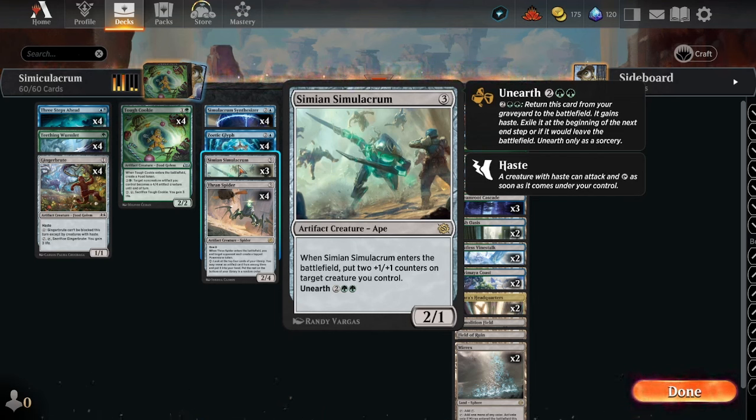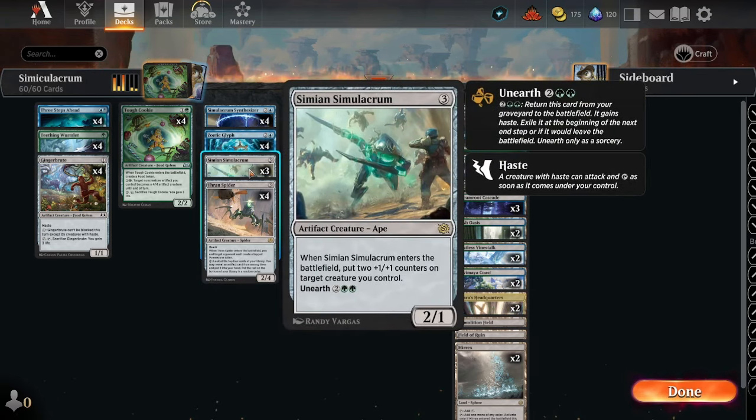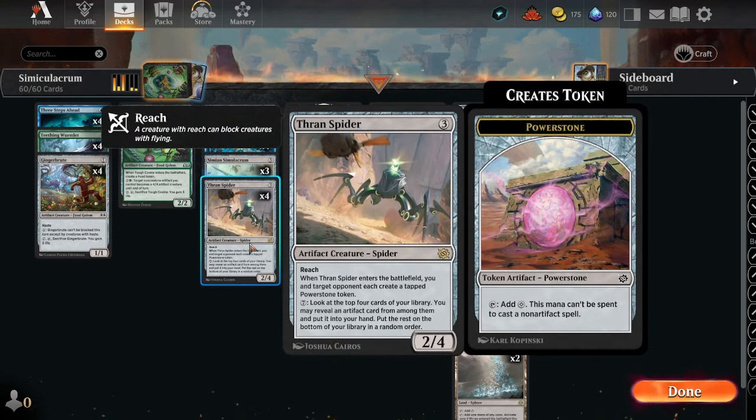Simian Simulacrum: when it enters the battlefield, put two +1/+1 counters on target creature you control. It has Unearth for two and two green — we return it from the graveyard to the battlefield, which of course triggers the Simulacrum Synthesizer. We have to sacrifice it or exile it at the beginning of your next end step. Unearth is a sorcery only. Fun stuff.